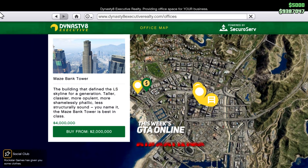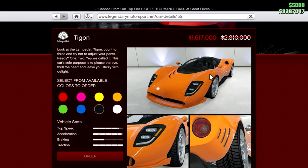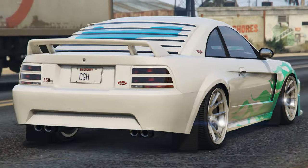The premium race this week is Art to Art in the motorcycle class. This week's discounts are 50% off Executive Offices, 40% off the Itali GTO, 30% off the Ocelot Tigan, and the Squaddy.